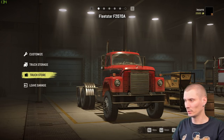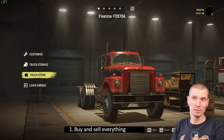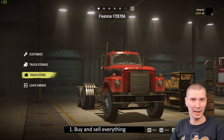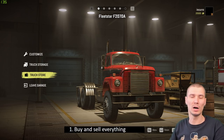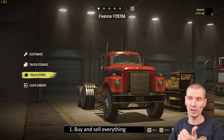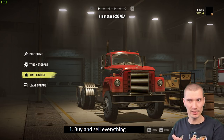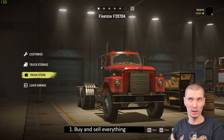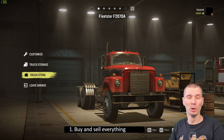Tip number one: buy and sell everything. In this game, whatever you buy you will sell for the exact same amount — doesn't matter if you use it or change it. Buying and selling is literally like putting something on a shelf and getting it back. This applies to parts, engines, and vehicles themselves. When you upgrade a vehicle with expensive parts and then sell it, you get all the money back. There's no loss.